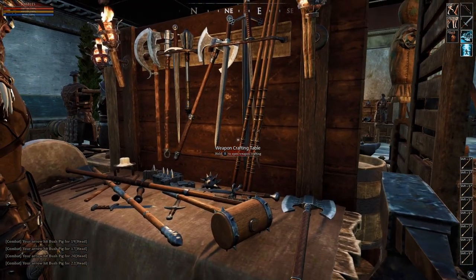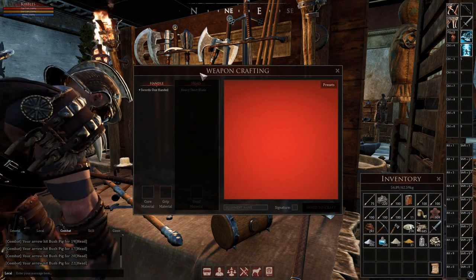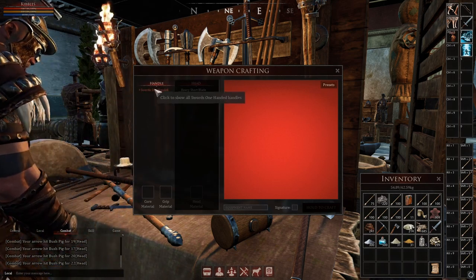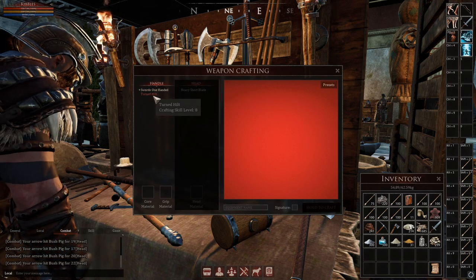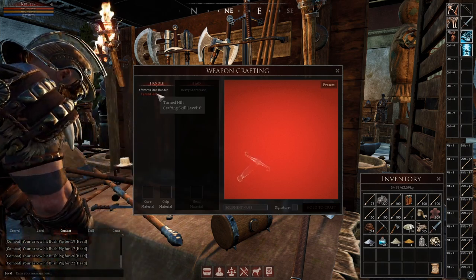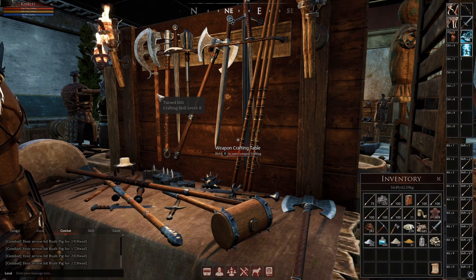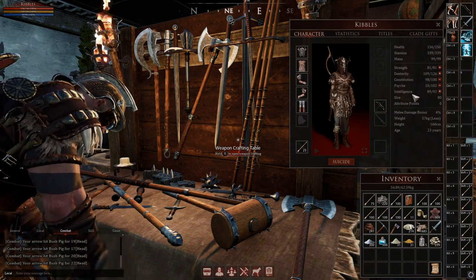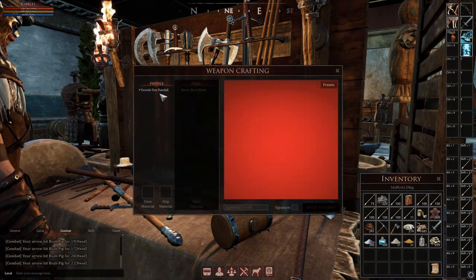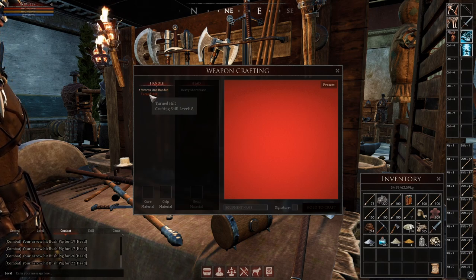You're going to hold whatever your default key is — R in my case — to open up the weapon crafting screen. If you're a brand new player, you will start off with one recipe. The first time you ever go to craft one, it'll give you the skill once you put the materials in. I already did it, and the theory is it gave me level 8 — I think it's based on your intelligence and rounds down. I have 89 intelligence.